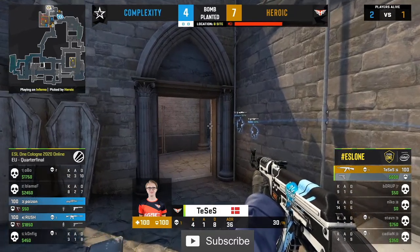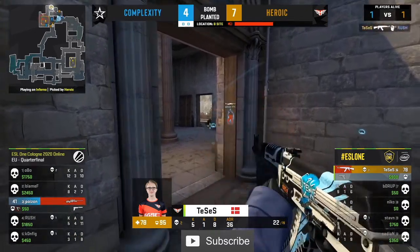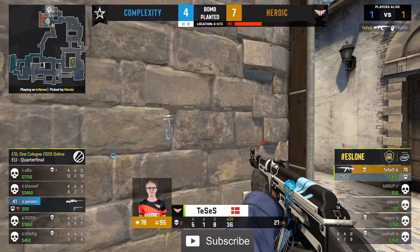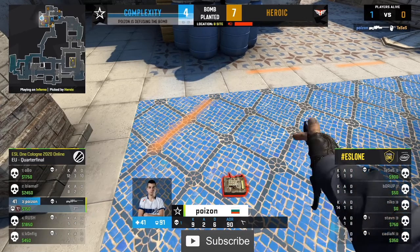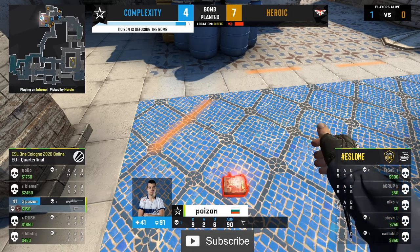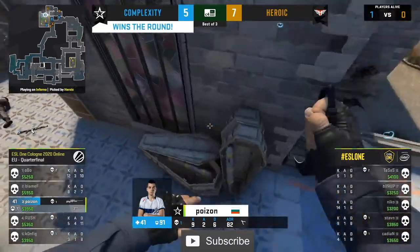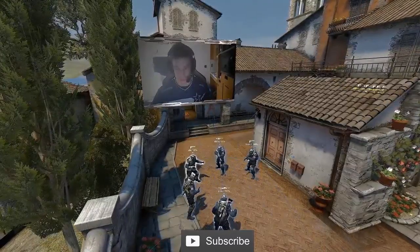We've been pumping this player up — we know what he's incredibly capable of. But Rush is watching this, and Rush is a safe pair of hands. But the timing is perfect for Tessus. And now the 1v1 — Poison save Complexity, and he might have to do it again. The AWP — wait for the sound. It's good from Poison. Five for the Complexity gang, and again it's Poison that pulls him across the line. That's two rounds they can thank their lucky stars they have him on their roster. Big win for Complexity — keeping it competitive.